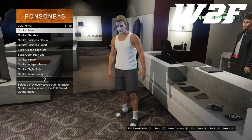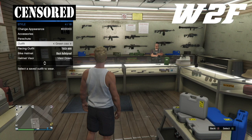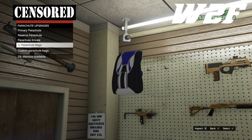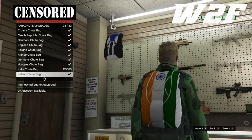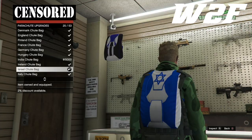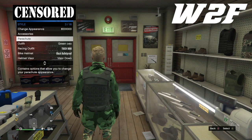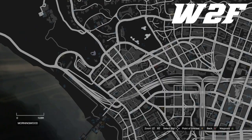Once you do that, head over to an Amnation store. We're going to head over to the parachutes and there's a specific parachute — the Israel parachute — that I need you to put on. Before you put the parachute on, make sure you change your outfit to another outfit first. Now put the Israel parachute on — this parachute will give us the green duffel bag and help us transfer it from director mode to online.